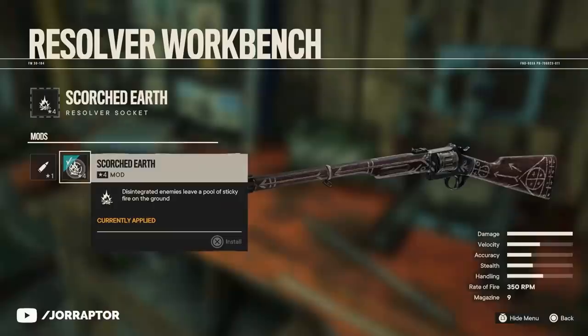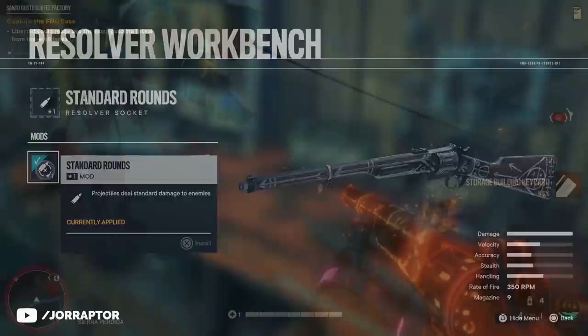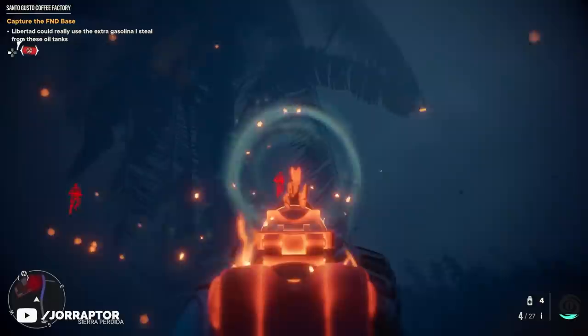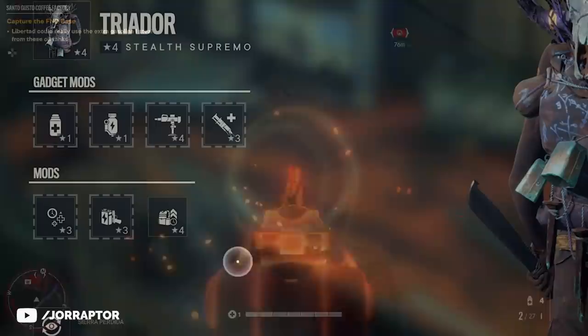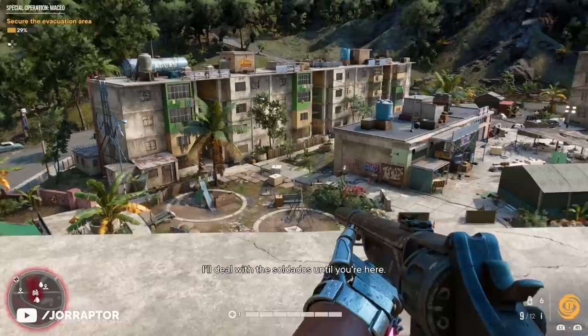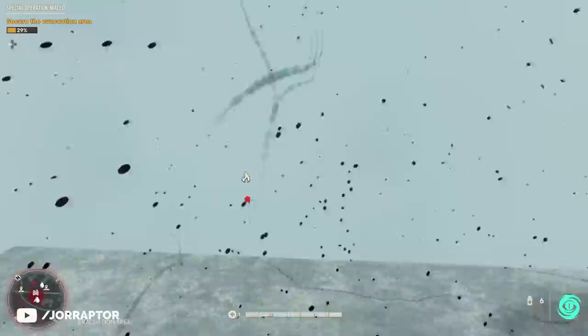I totally recommend the first two upgrades of this rifle — leave the third one and spend the resources elsewhere, at least for now. If you don't have those resources, check my early unlocks video on the channel for tips on how to easily get them. Another thing you want to get is the Supremo Extender upgrade on the Triador Supremo, which increases the duration of the effect. It doesn't need any explanation — this is amazing.